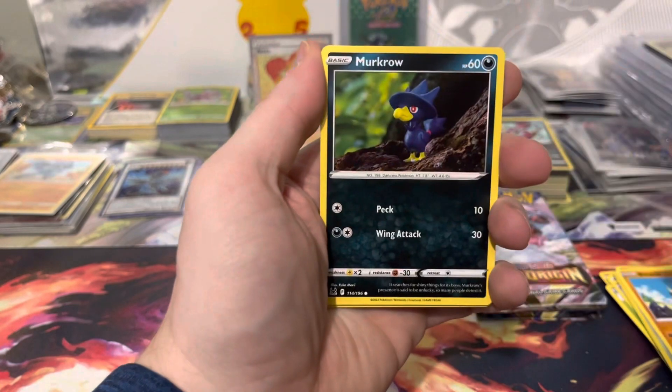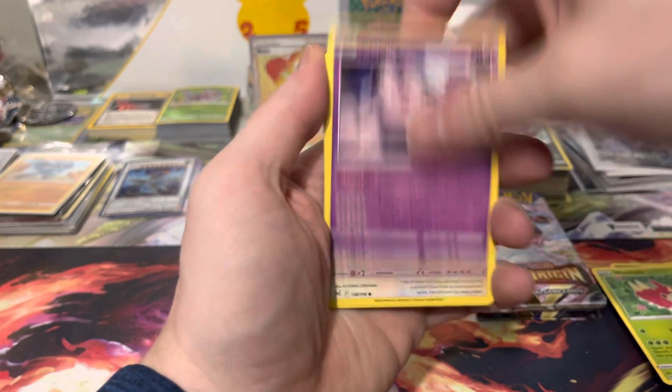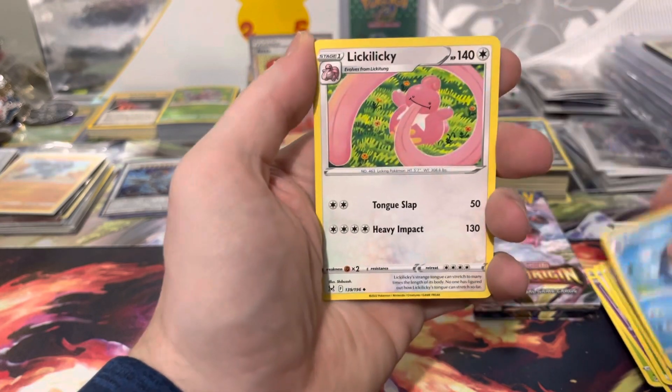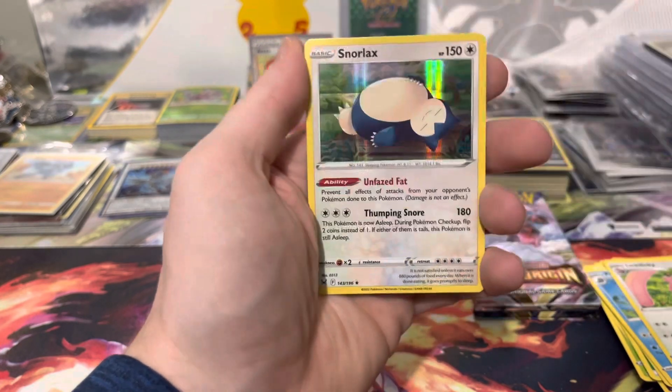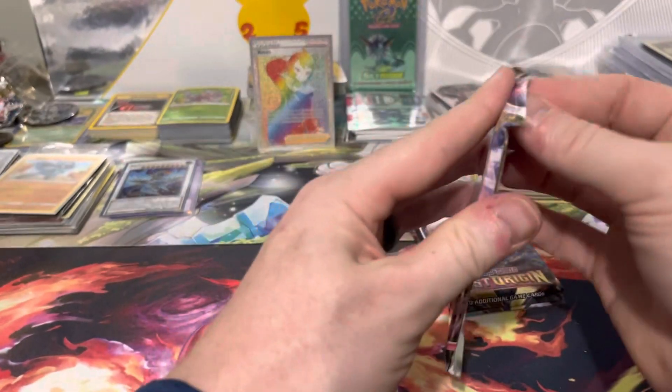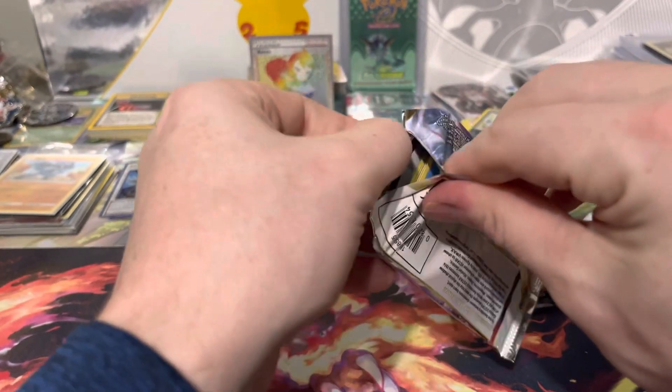We got a Bonicle, Murkrow, Wurmple, Clefairy, Flickitung, Energy, Hunter, Hollyworld, Liliki, Lampet, and a Hollow Snorlax. Alright, three packs left — let's see if we can turn this around at all.